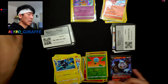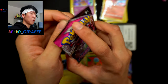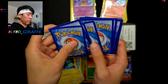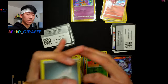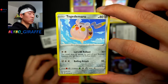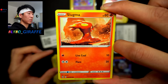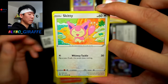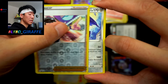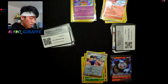It all comes down to the final pack — pack four of box two. Can we get a hit? We have a Metal Energy, Frosmoth, Ninetales, Togedemaru, Pansage, Qwilfish, Gligar, Slugma, a Skiddo by Baba, a Judge reverse, and for our final card — a non-holo Corviknight. Not the best way to end, but that's how it goes.